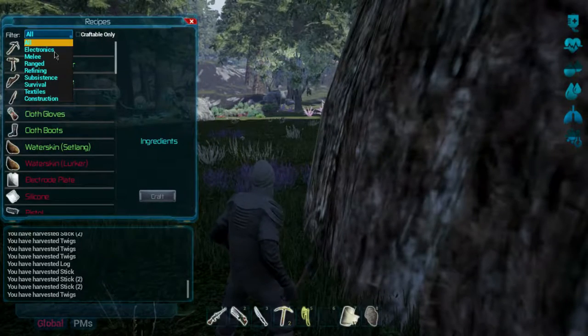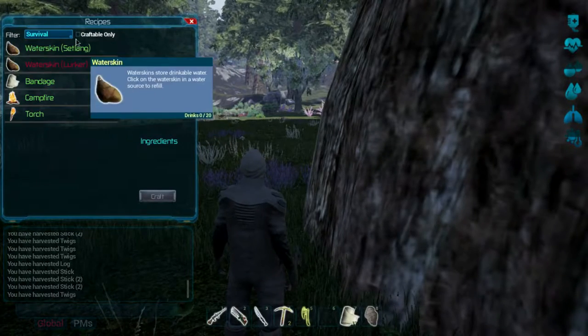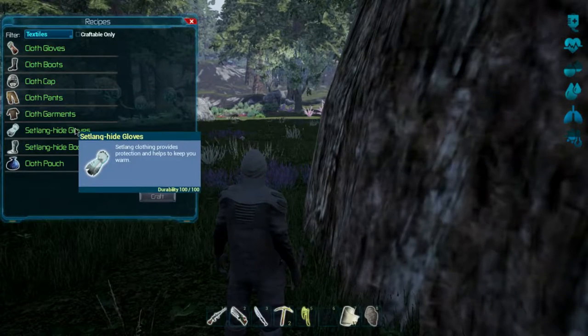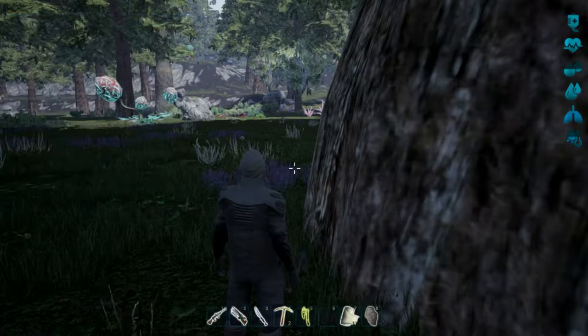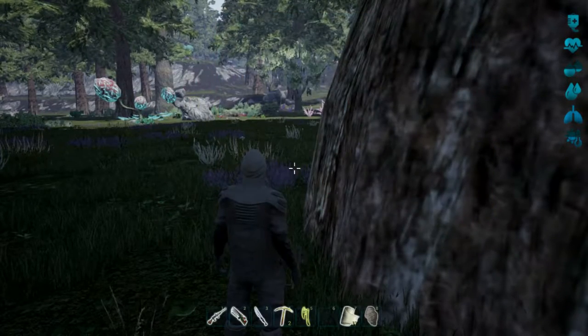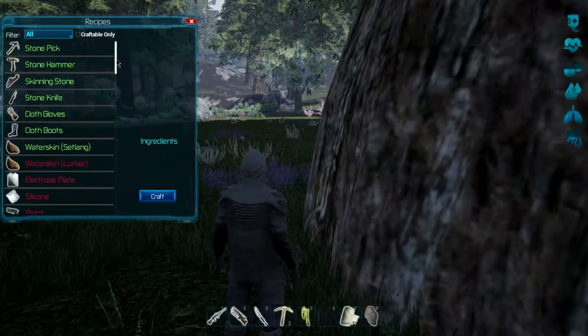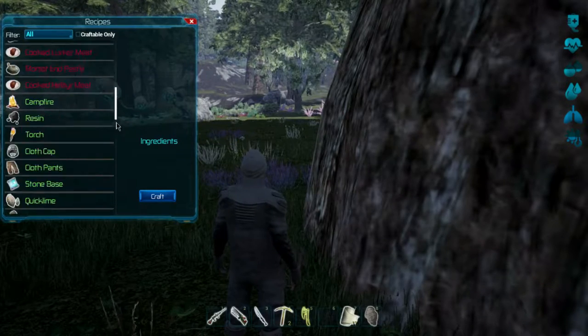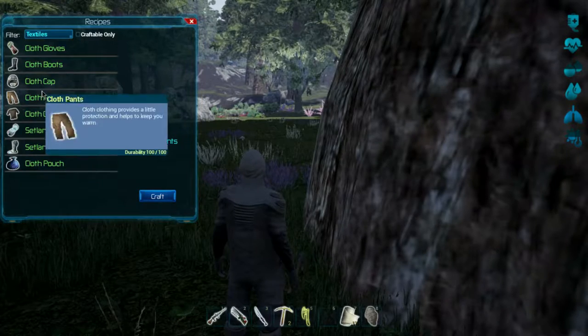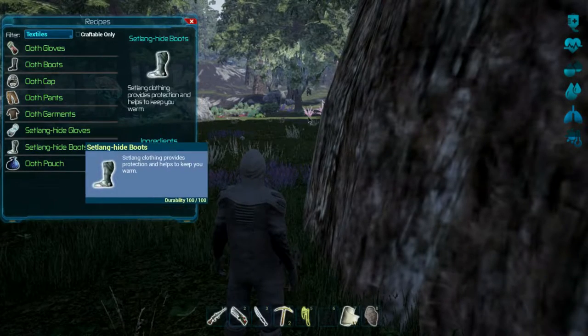Basically this is what I'm going to be doing — I'm going to be harvesting the set langs to build the set lang armor. Let's see if I can even make that stuff now. If we go in here, go survival — no. How about textiles? Set lang gloves — do we even have those? No, we've got cloth gloves and cloth boots. So let's make some set lang gloves and set lang boots. Let's do textiles — here we go.